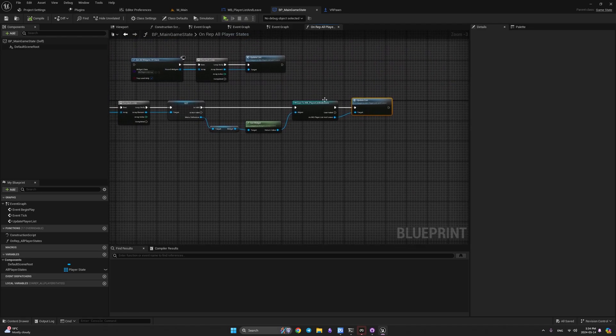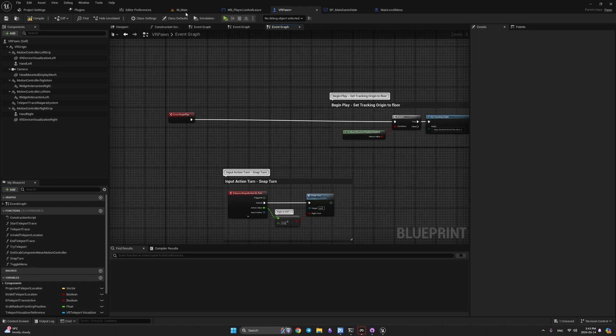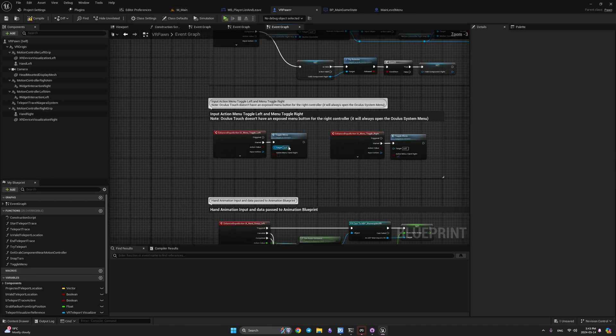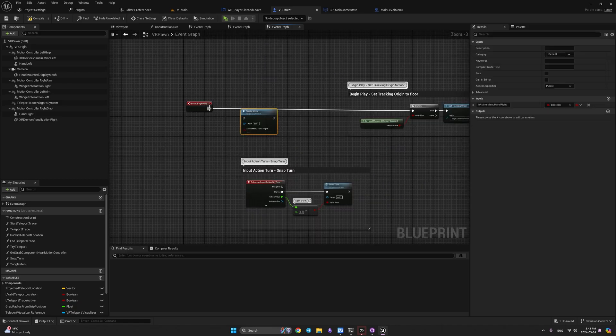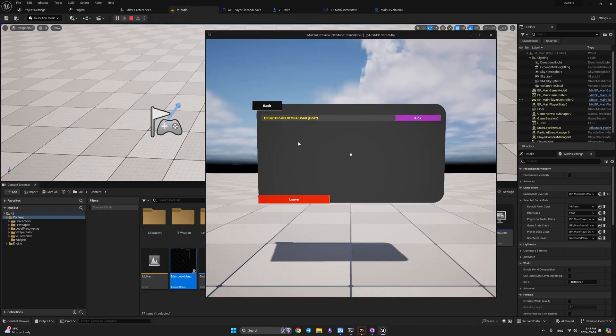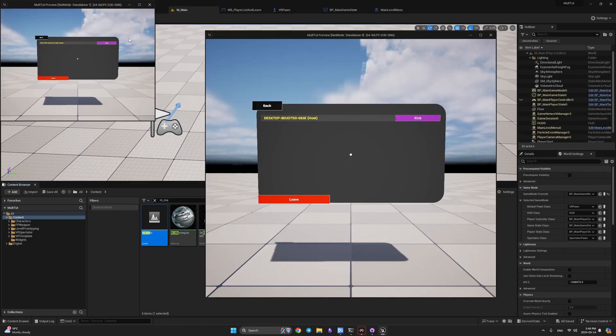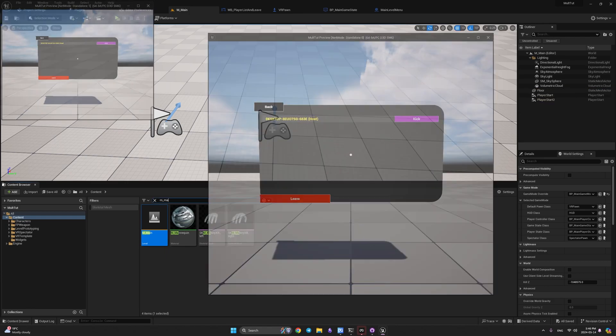Now the list will update dynamically when a player joins and the menu is open. To test this, go to VR Pawn and temporarily wire the Toggle Menu function so the menu appears in PIE. Place the camera reference so it works in the editor. Run the game — we're hosted. Launch with two players in PIE. Both players join simultaneously, which is fine. However, we need to test through the VR Template map lobby for a proper test.